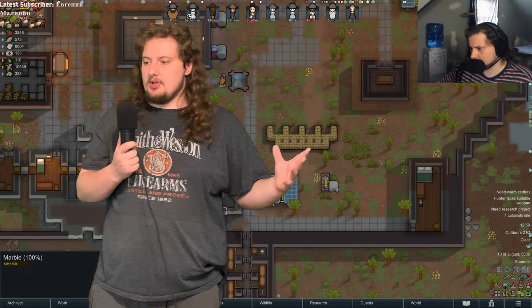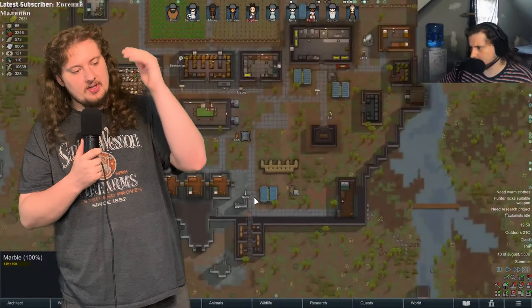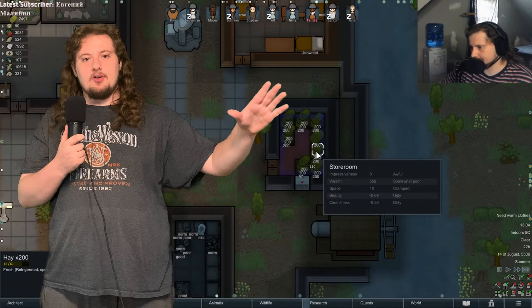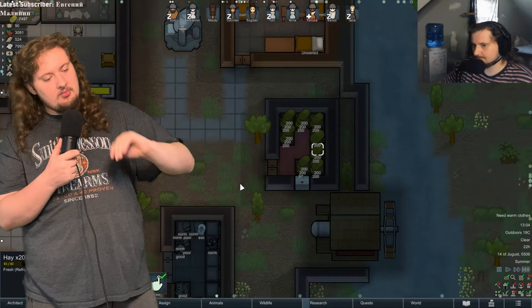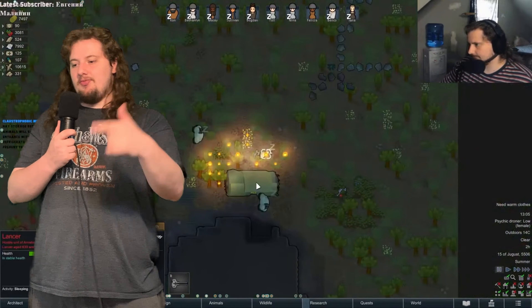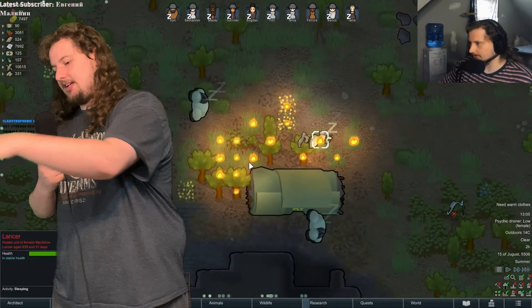Things were going good, things were going great. And just as simple as they started, they started getting stupendously fucking ridiculous. Right as I'm just starting to get my groove on and just chillin', Mechanoids attack us, Defoliator ships start just coming down from the sky.